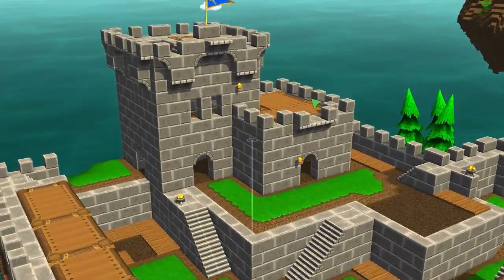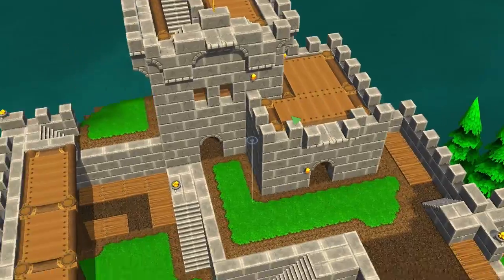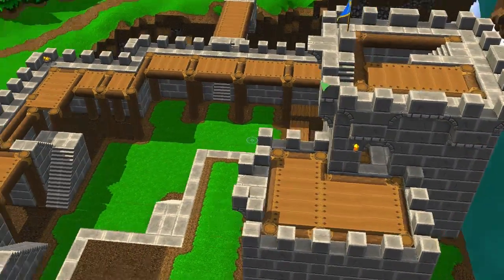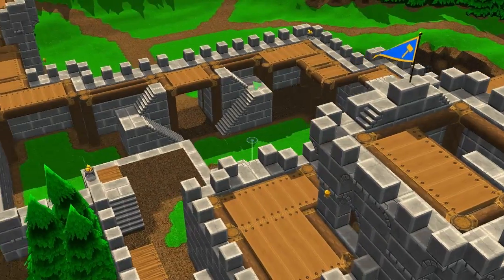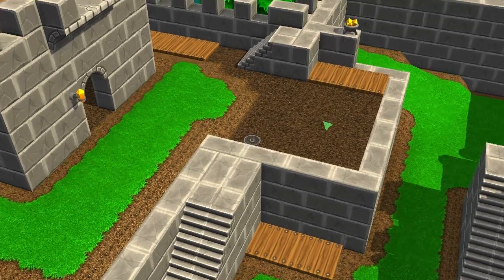And then there's the tower in the middle. It happens to be the tallest spot in the entire castle, so it's really nice to put archers on it because you have a longer range and you can see much further. And then there's this platform right here on which we built a catapult.